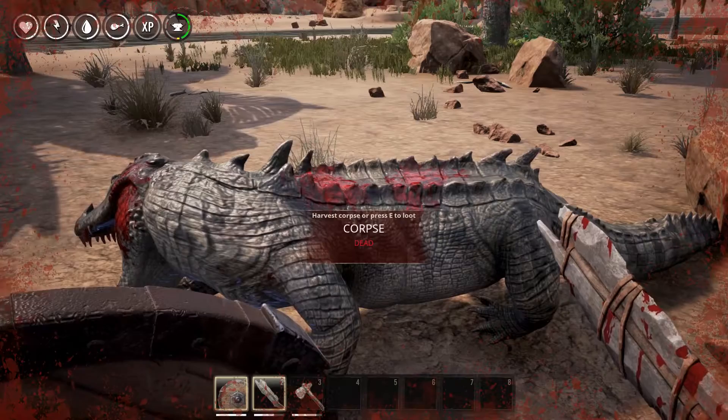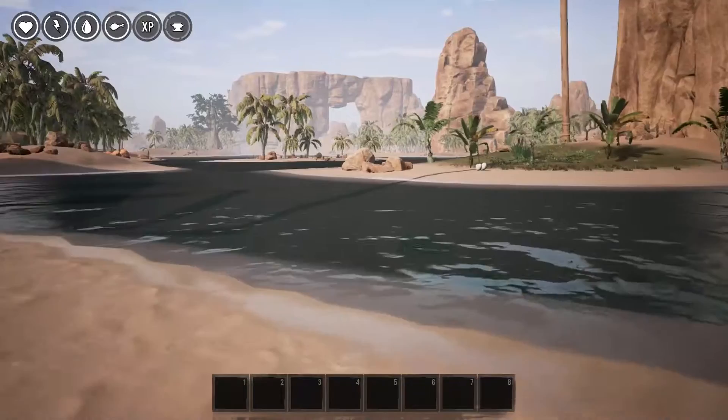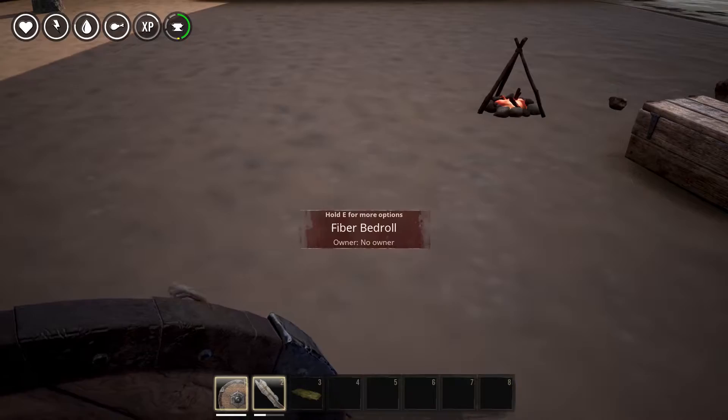Once you've gotten some armor and weapons and skills up you might want to face some enemies. I find it best to just keep smacking them — dodging doesn't really do much. If you die, luckily you have a spawn point and you can go back and collect your items once the coast is clear. But be sure to reset your spawn once you come back.